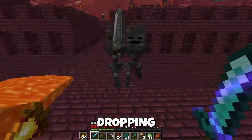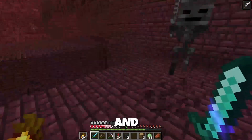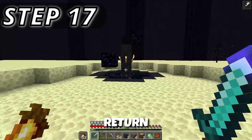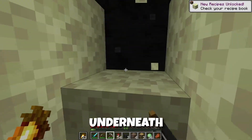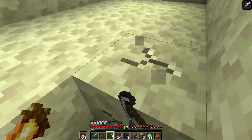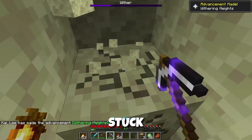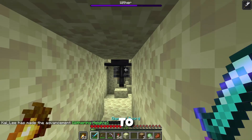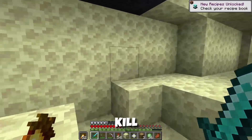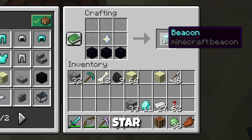For a beacon pyramid we actually need a beacon, and for that a Looting III sword might come in handy. Wither skeletons have a really low chance of dropping a wither skeleton head, and you need three of them to make a beacon. Once you've got all three, go grab four pieces of soul sand, return to the end dimension, duck underneath the end portal, and start summoning the wither. This way the wither is going to be stuck in the bedrock and won't be able to escape and attack you. From your newly acquired nether star you can craft a beacon using three obsidian, five glass, and a nether star.